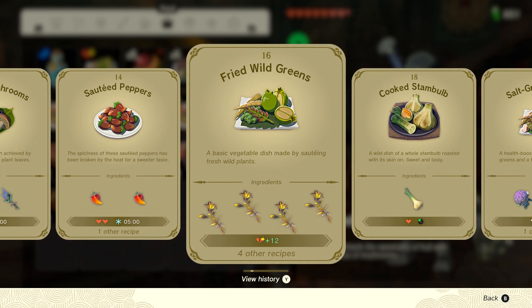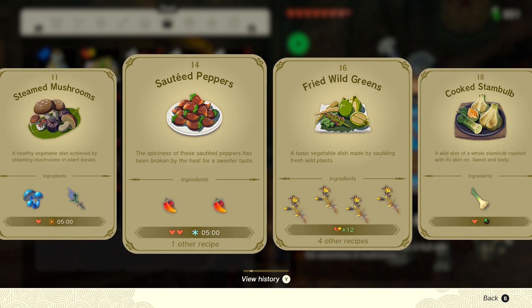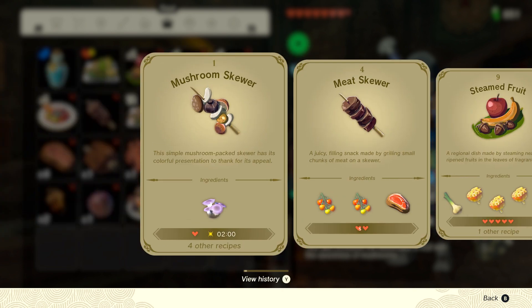That's one of my favorite recipes. This one — fried wild greens — is actually a good one. If you look at those, it gave you plus 12 cracked hearts. So those flowers right there actually help you with the glow effect. Yeah, get rid of it.